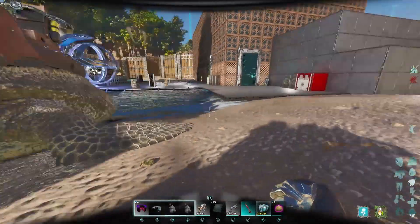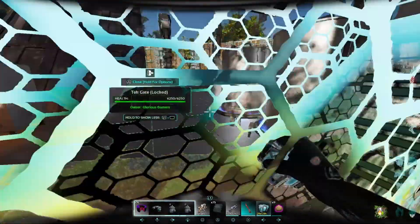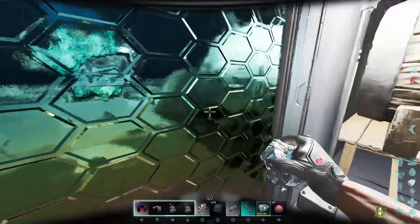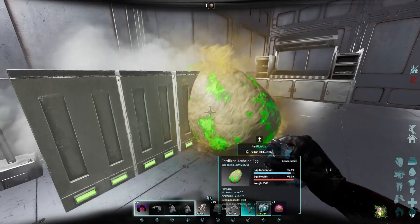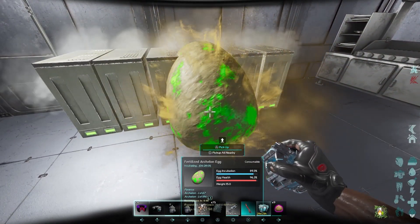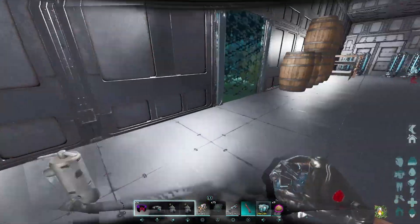I want to show you the eggs of these creatures, because yes, they lay eggs and they are actually really cool. Look at the eggs — that neon green fits so perfectly with them. They are about a 5-hour incubation time on single player times.